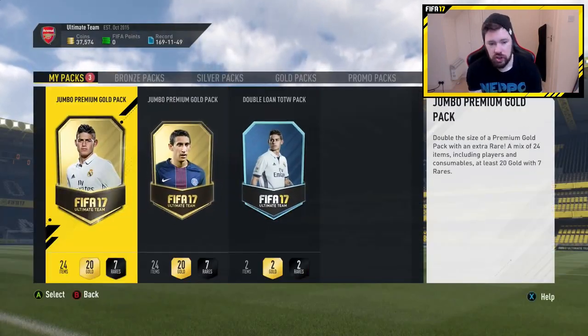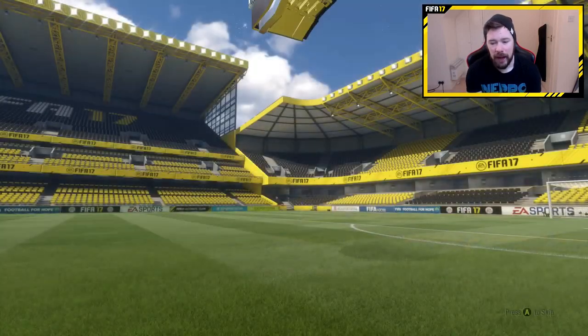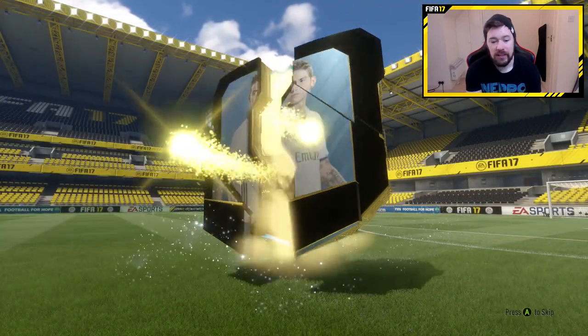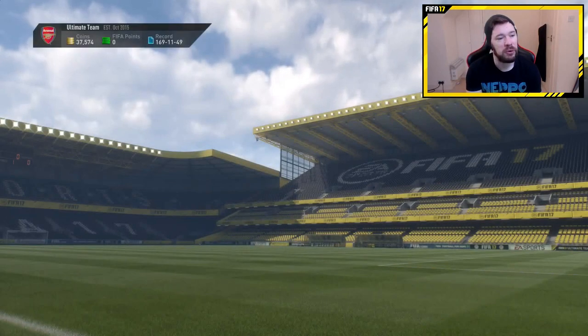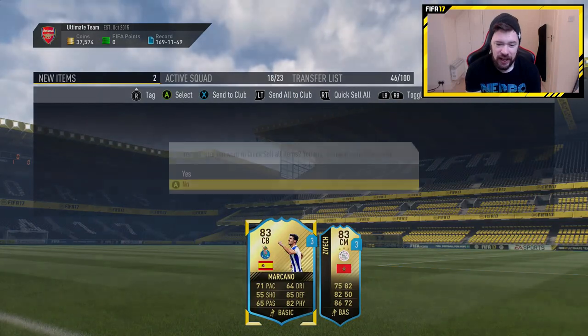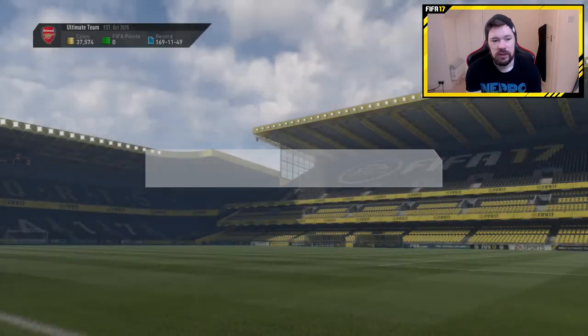We have got our Jumbo Premium Gold packs and our Double Loan Team of the Week pack. Let's start with the Double Loan Team of the Week pack to see which in-forms we get to discard. It's going to be the Spanish centre-back from Porto — thank you very much. And Ziyech as well. So we'll discard those.